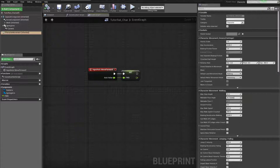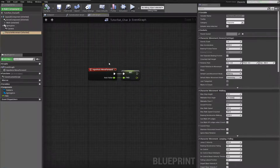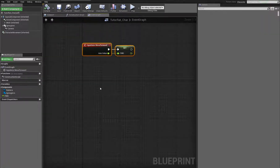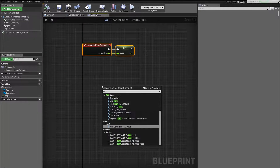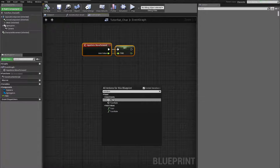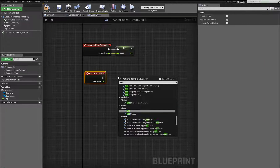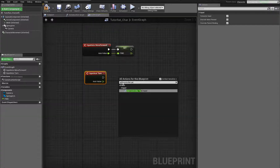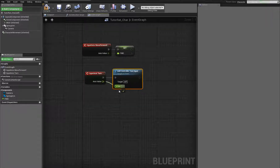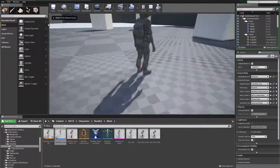That's not all the basics of character movement, so let's get mouse turning in. This would actually be done on the character. We have the input axis 'Move Forward.' We also need the mouse input — we'll look for the input axis 'Turn.' All we need to do here is add controller yaw input. Compile, and now I can turn.